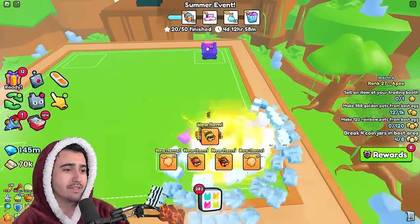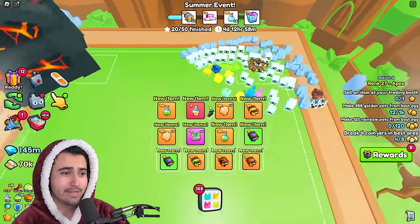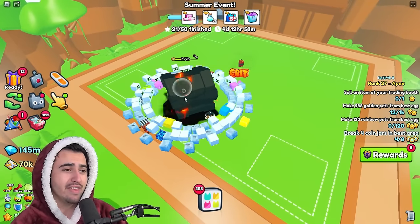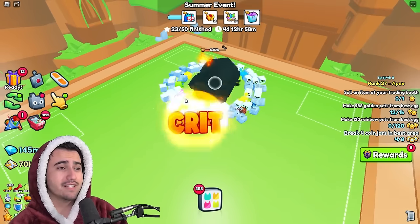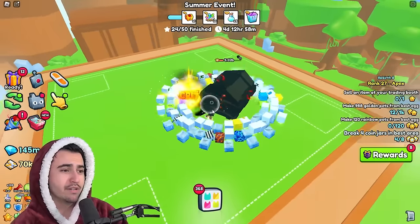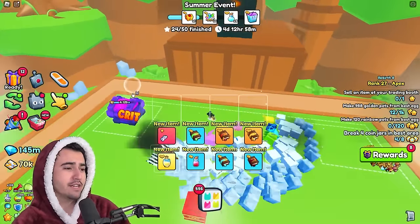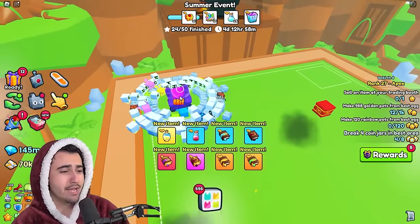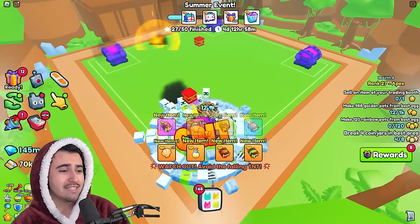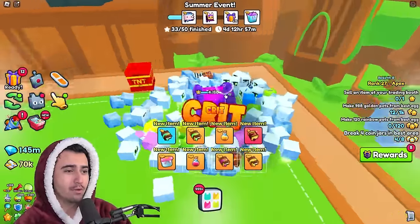With this build I pretty much destroyed these chests in like two seconds. The only thing to mention is that using the nightmare orb build you do destroy the outside chests quicker, but the difference is I do a ton more damage to the boss itself with this build, which speeds up the process by a lot. By destroying these outside chests in pretty much the same time and then destroying the main boss much quicker, I think this is the fastest way to actually do this.